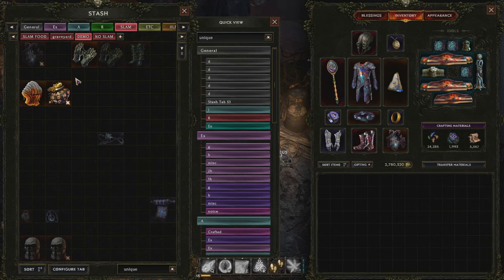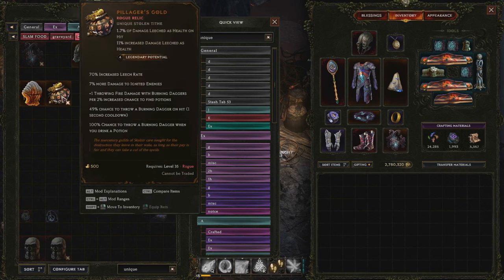Back to legendary potential: uniques can have anywhere from 0 LP, which means they can't be made into a legendary, up to 4 LP, which is extremely rare. If you get a 4 LP, chances are you probably want to hang on to it until you have a very good slam ready. Usually it's going to be not-great items, but sometimes you get super lucky and get something awesome.